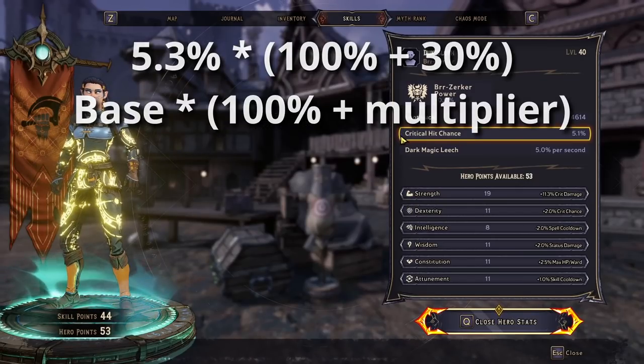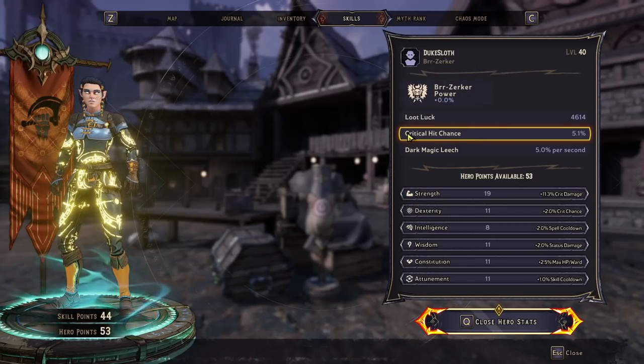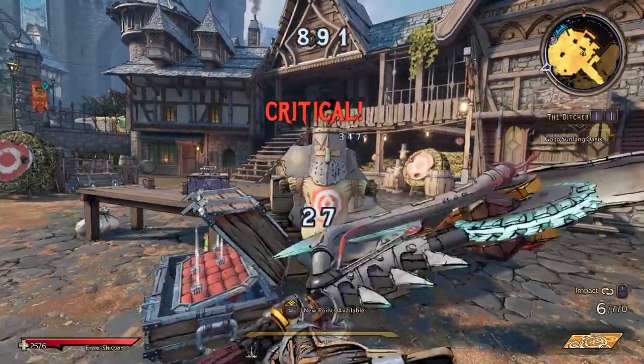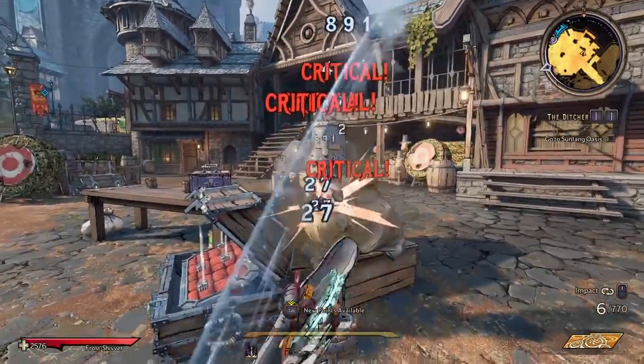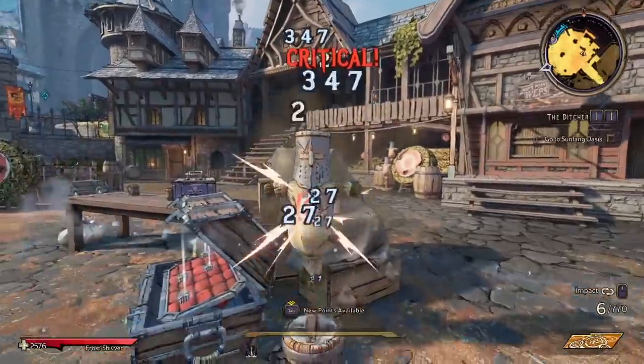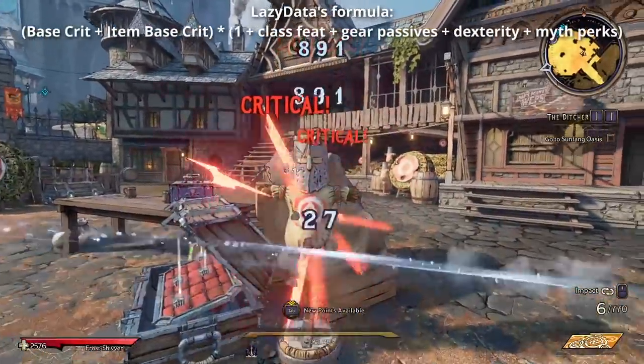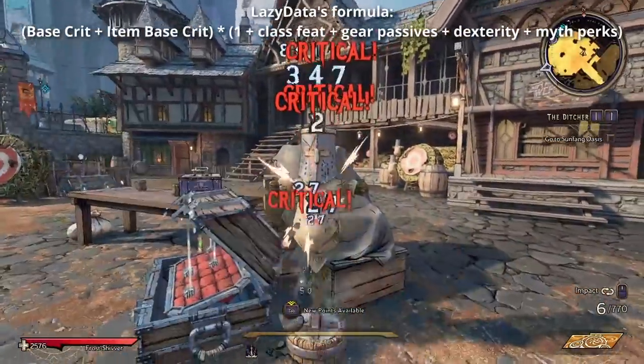We don't need to go super deep into math here, because the formula is really easy. After doing some rough numbers, I also had a look at another YouTube channel. LazyData has already made a video on crit chance, and his formula is pretty much that: base crit chance plus item base crit, times 1 plus all other crit factors. Nothing really complex, but things aren't really working as intended.